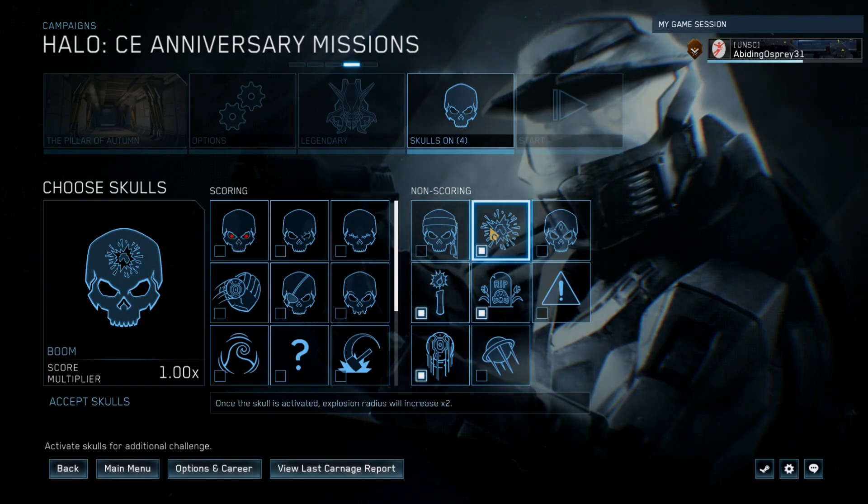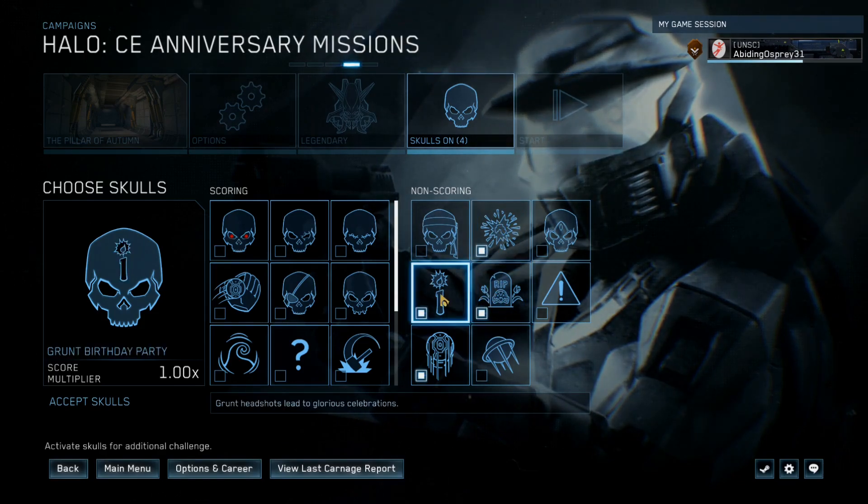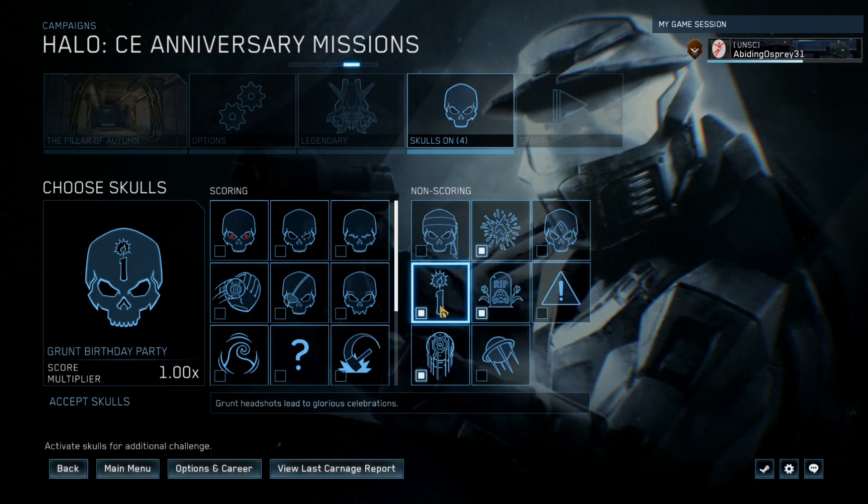We got Boom — explosions are two times. Grunt Funeral — grunts die in an explosion. So explosion times two explosion. We got the Grunt Birthday Party one, of course — it's going to let us know when we kill a Grunt.